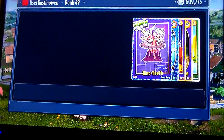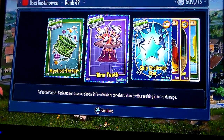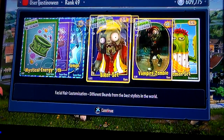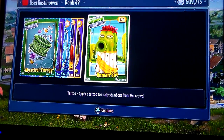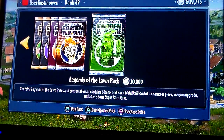Two out of five, let's see what we get: the mystical energy, the dino teeth, skip challenge star. I'm going to go after this into Guards and Graveyards and start skipping. The biker set, the vampire zombie, the roman set — wait, was that two romans? Three out of five.